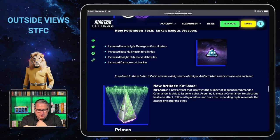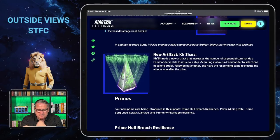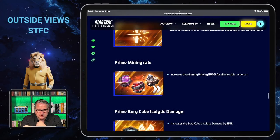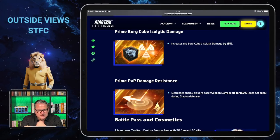In addition there will be new artifacts — the Kishara, which we know from Enterprise — and I will go into those later. There will also be new prime researchers introduced, including a prime Borg Cube isolated damage prime. It makes you wonder whether they want to make the Borg Cube the new Gorn hunter ship — we will see.